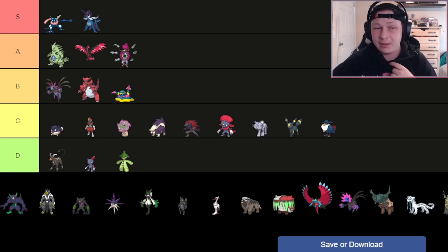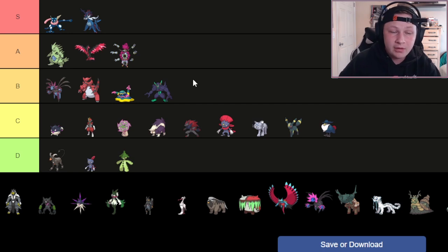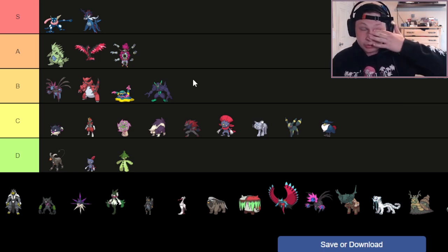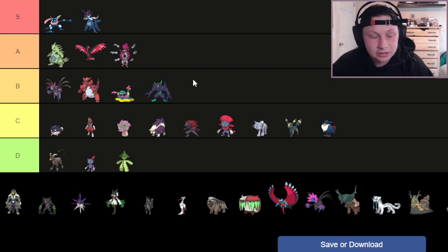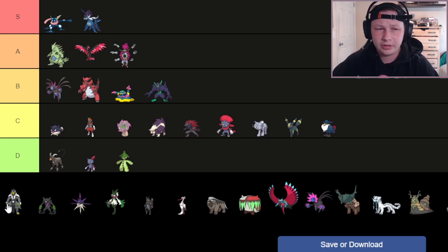Next up, we have Grimmsnarl. I'm not a big Grimmsnarl guy, but I do have to put it in B tier objectively, because it can facilitate so many scary hyper-offense strategies with Light Screen, Reflect, and Parting Shot via Prankster, as well as Thunder Wave and other cool options. You can also go offensive Grimmsnarl sets — Choice Band with Trick, Bulk Up Rest-Talk sets gaining priority, or Chesto Rest. Good dual STAB combination, very strong. Mediocre as a Fairy-type defensively, but as a Dark type defensively it's not that bad.